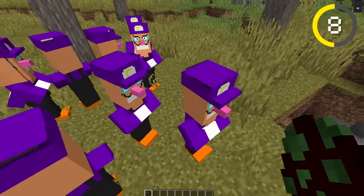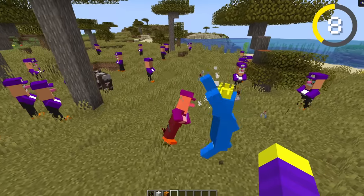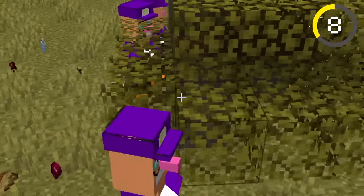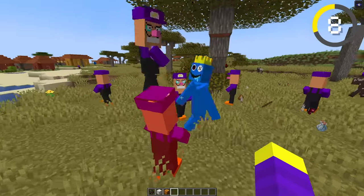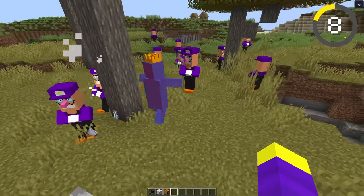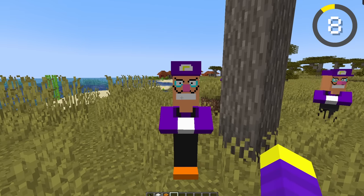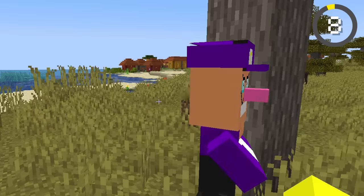Let's spawn an army of Waluigis and let's see if they can take down Blue. I don't think they're fighting back. I thought Waluigi was supposed to be a bad Luigi, but he won't even fight. Nevermind, and this one poisoned him — and he also poisoned himself. It looks like Blue wins this fight. It took the poison like 30 seconds to damage him. I give Waluigi an 8 out of 10 — his face is kind of scary. It's time for the next mob.